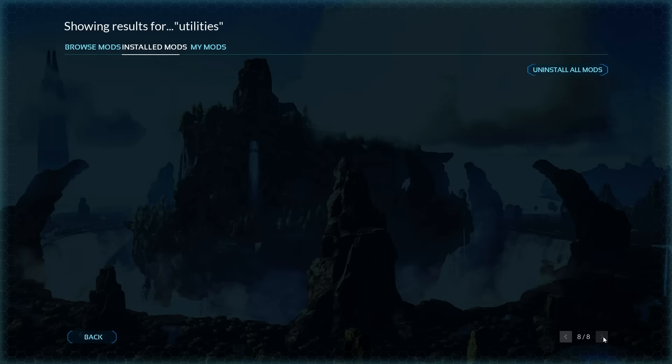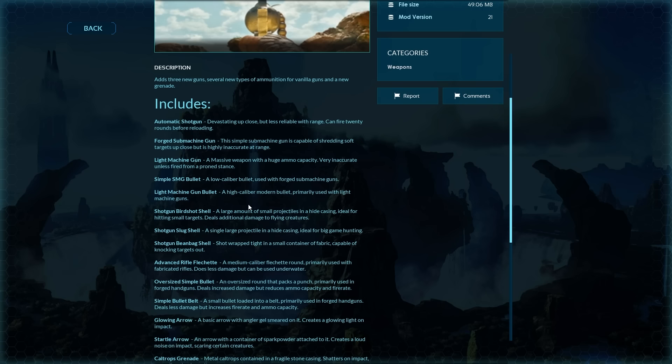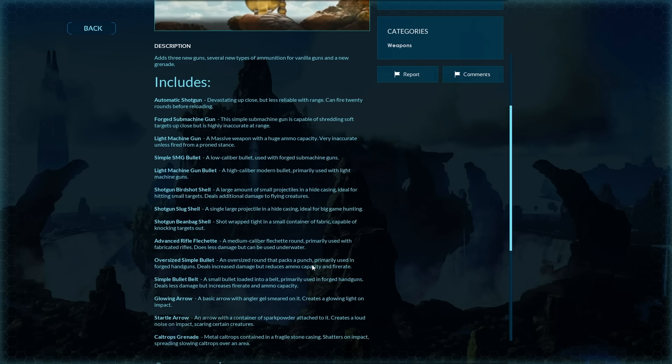If you want to add more content overall, I just downloaded Additional Munitions and I like it a lot. It adds specific weapons with custom ammo types — like a knockout round for the shotgun and a light machine gun that requires you to lay down to use. These are nice little features that add more content without being broken. I encourage you to try this mod, especially on an unofficial server messing around with friends.